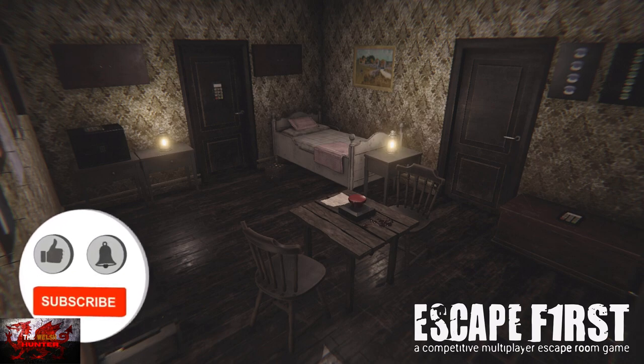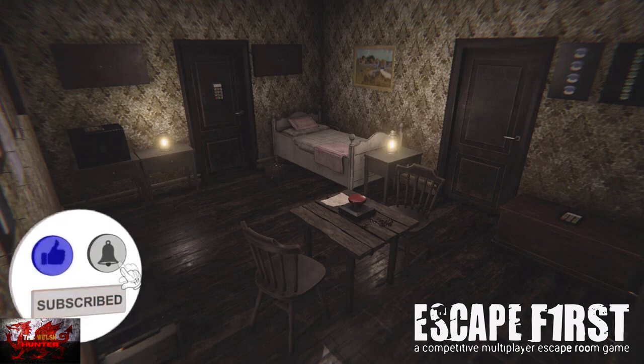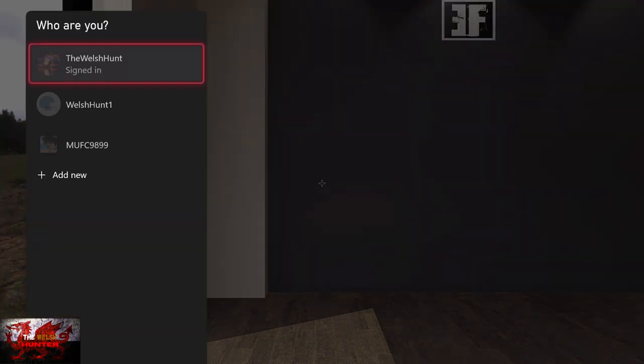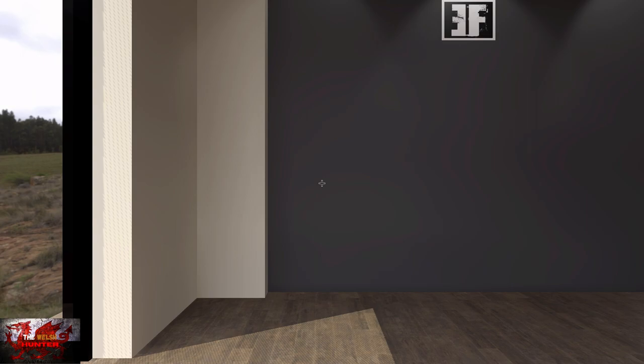Hello there you guys and gals, the Welsh Hunter here back with yet another 100% achievement and trophy guide, and this time we're getting it all in Escape Fwanhurst, or First for short. This was developed and published by OnScale Games, and is available for a lovely and small £4.19 slash $4.99 in the US.